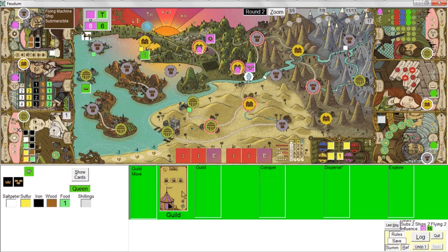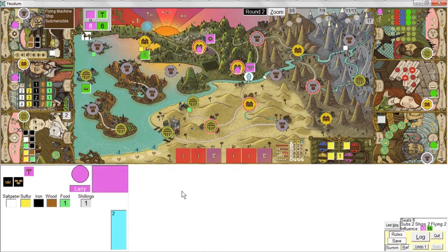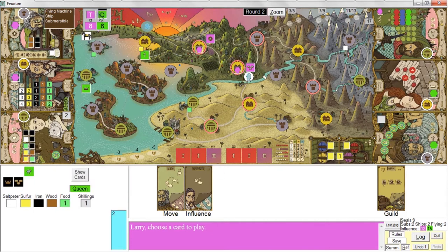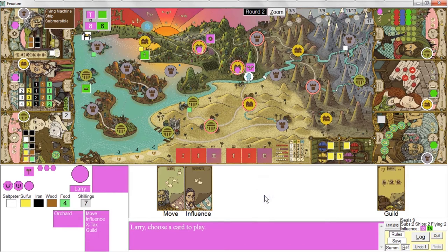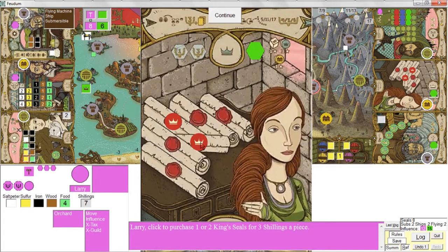The Queen is doing a guild action — she trades at the Monk's Guild, grabs a rosary bead, and happened to get the lowest one, a two. My turn again — let me go after her and grab some king seals. I'll trade at the Noble Guild — there's only two seals. I'm a little bit lucky here that she did a trade rather than a push, because otherwise I wouldn't have had any king seals to get.